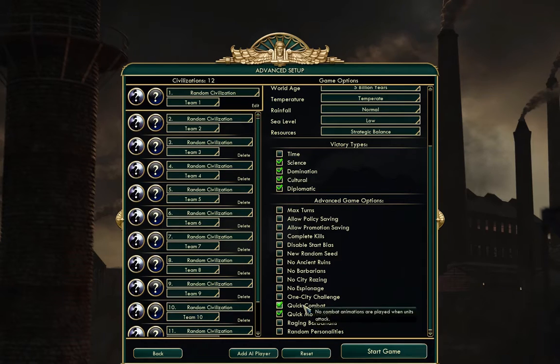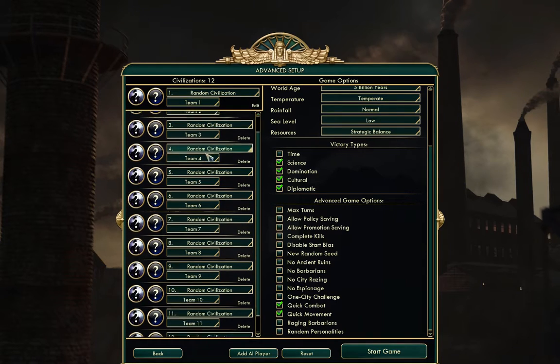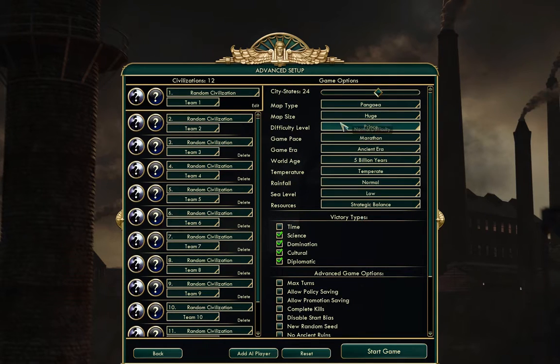I play with quick combat and quick movement enabled because while the animations are nice, they get tedious after a while. You do lose some cues on what's going on in the game, but it does speed up gameplay in the later game. I'm going to keep ancient ruins enabled with the mod that lets you choose what you find. I've got 12 civs — 11 competitors, all random — and 24 city states. So I'm going to start the game now.